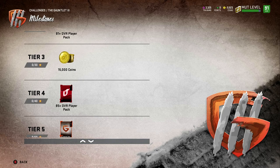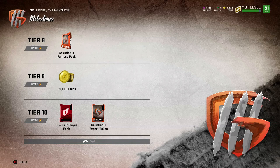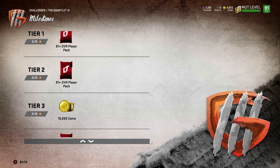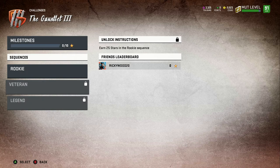The Gauntlet I'm not doing. You can get at least three elite players, 15k, an upgrade token, another 20k, another upgrade token, a fantasy pack, another 35k, and a 92-plus player. That's about 70k coins which is a lot, but it's too hard — you have to play on hard difficulty and get wrecked. I told myself I'm not doing this and I'm not playing hard difficulty every time.